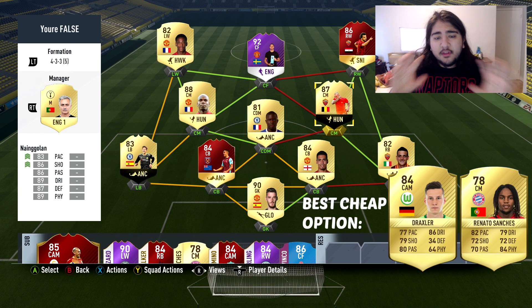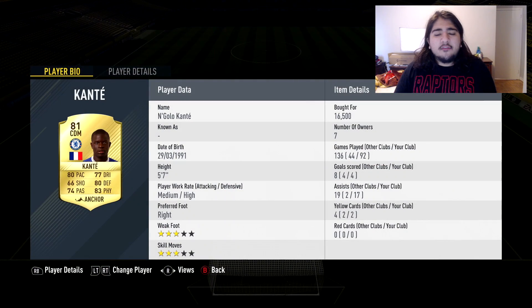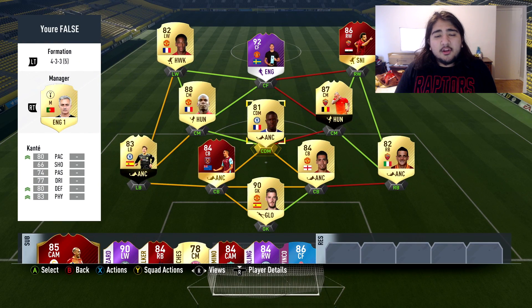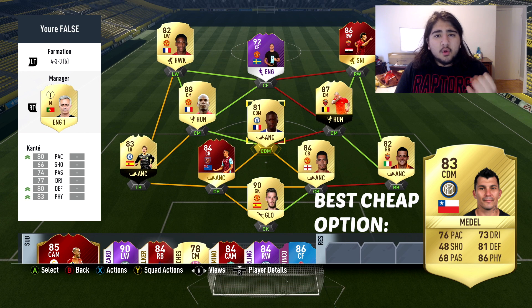For your CDM, you want a guy like Kante — 80 pace, 80 physical, and 80 defending is about as perfect as it gets. Preferably someone taller than 5'7" to win headers. Kante can pass the ball really well and occasionally has to finish in the box. You want low/high or medium/high work rates — medium/medium does not work. Good players for this position would be Gary Medel, Kante, and Patrick Vieira — those are the type of players you want here.